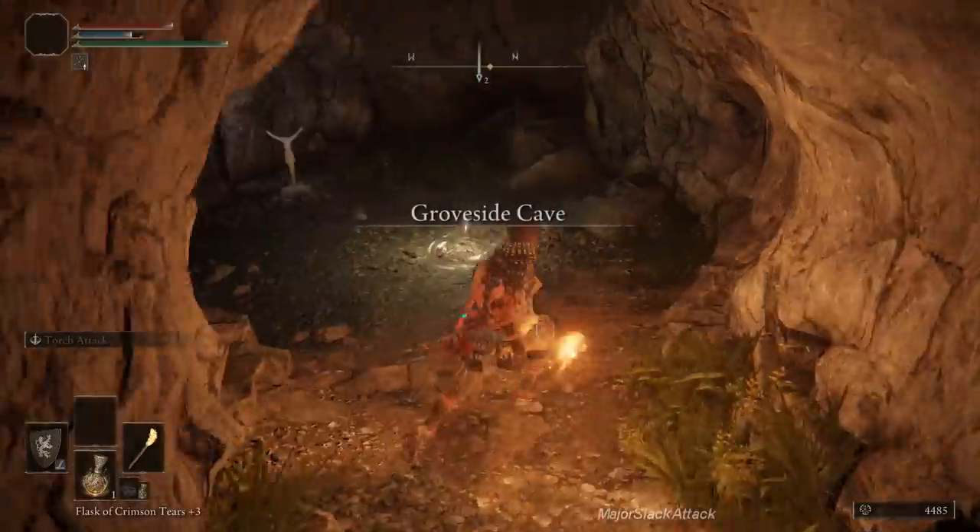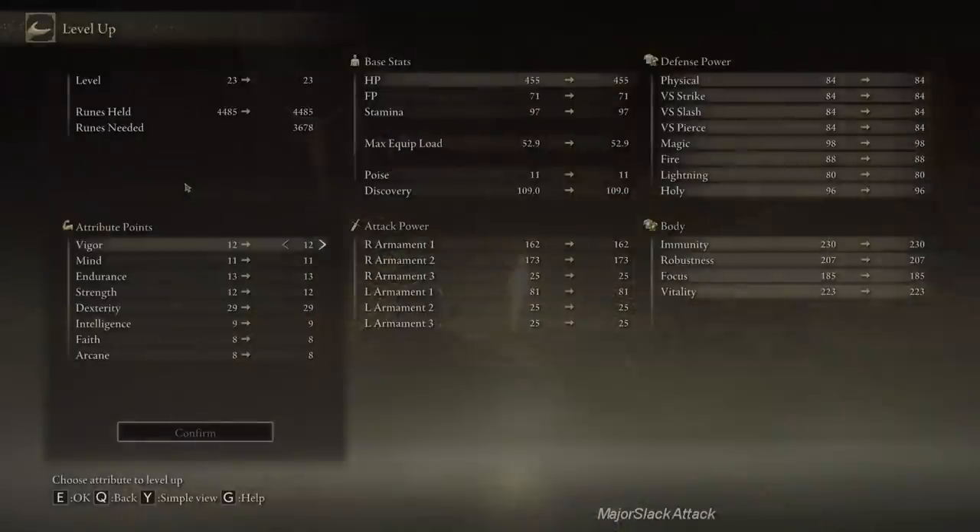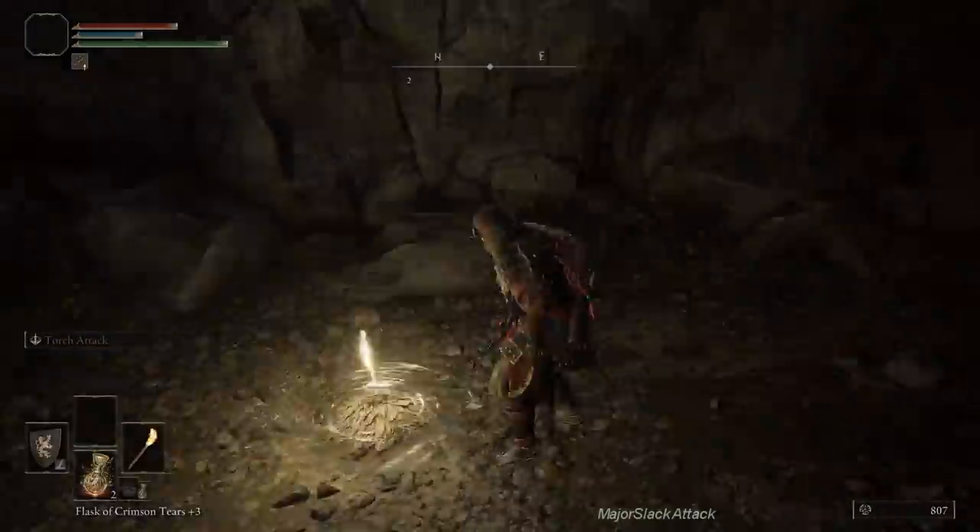By this point you should have enough money to level up points into Vigor until further notice. We've got to start tanking up and increase our health. Next — land octopus ovary.